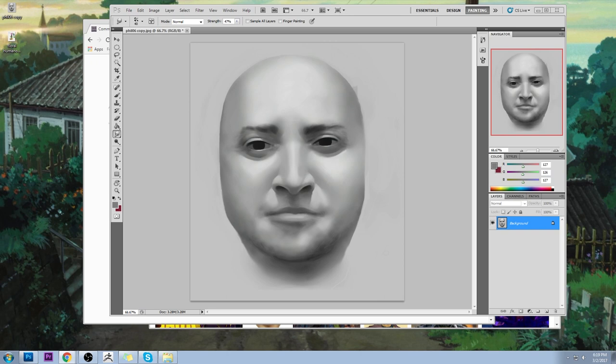'Should his forehead be lighter than the light spots on his chin because it's closer to the light source?' Yes, definitely. There is a large cast shadow moving from his nose to his chin, but his forehead is a larger space of light compared to the chin. As for contrast, I've minimized contrast completely — I'm not using pure whites at all.